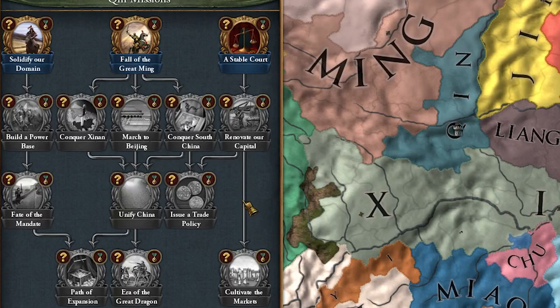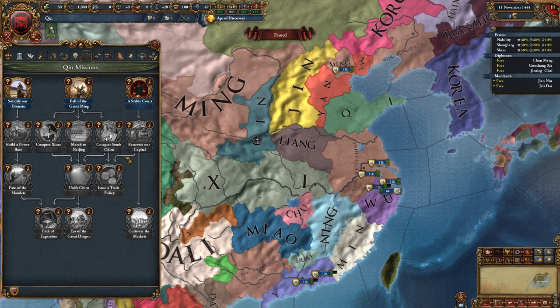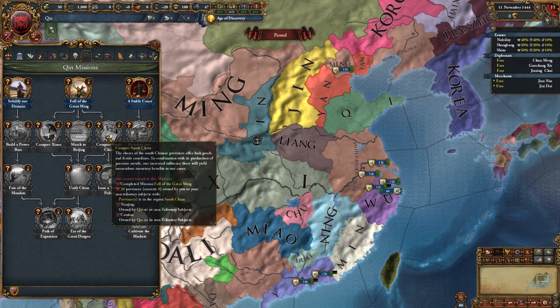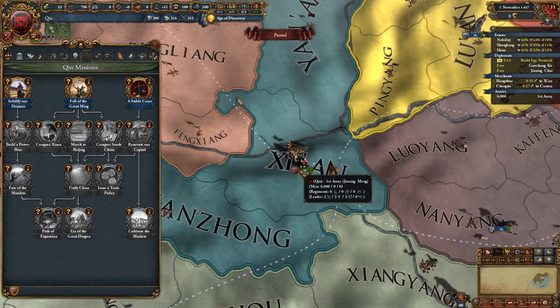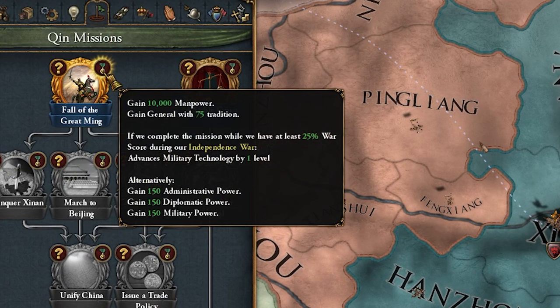As part of the Domination update we get a new mission tree specific to Chinese warlords, gearing us towards conquering all of China. Once we conquer all of China we get some of those missions plus access to a lot of Ming's missions as well. We're pretty much built up to max, with about 7k troops. Once I insult Ming and complete this mission it gives us 10,000 manpower along with 75 army tradition.